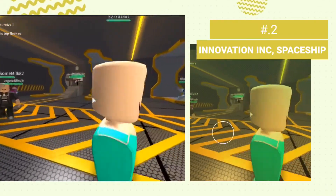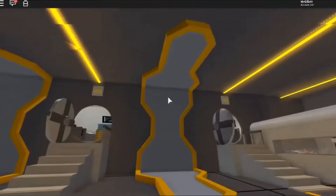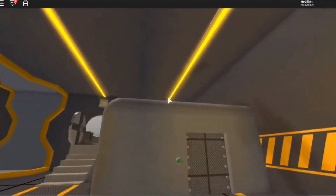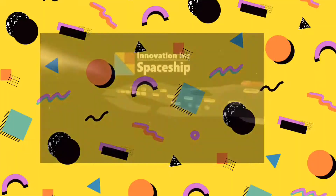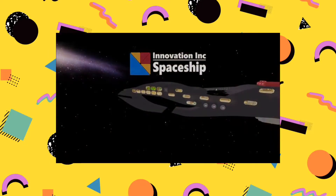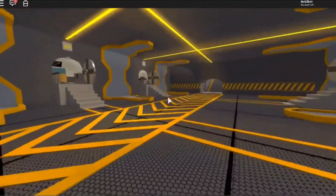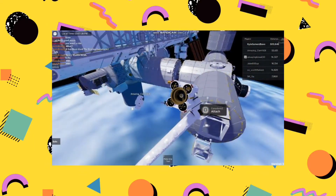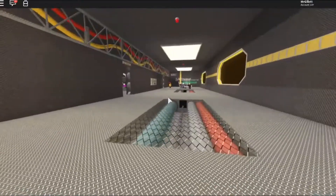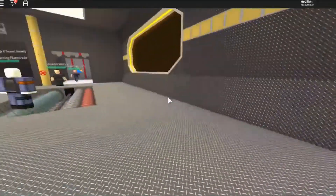Number 2: Innovation Inc. Spaceship. All aboard the Innovation Inc. Spaceship — one of the best interstellar travel spaceships. The ship has been flying for over hundreds of years, exploring and studying the wonders of space. It has the most advanced technologies, such as the ability to go faster than light and a reactor core that is almost infinite in energy. This space survival game has everything you will be looking for in a space game.